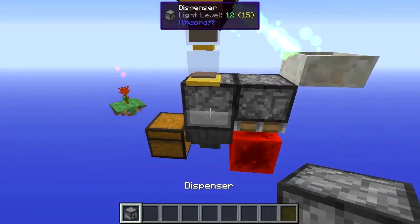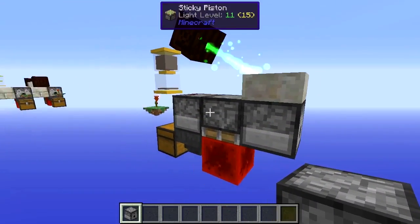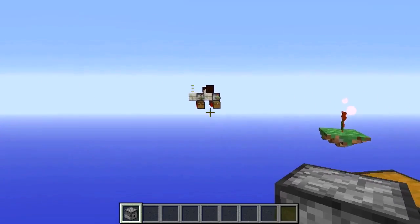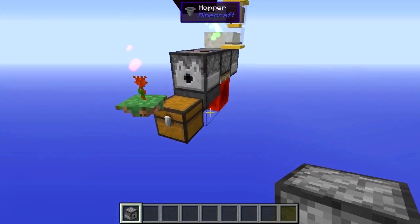Now if you'd like to add on a little bit extra, you can also put one of these on this side and just complete this again on that side there. You can also just keep it going in either direction just like what we've done there, and I'll show you another trick to collecting all your buckets in one place now.